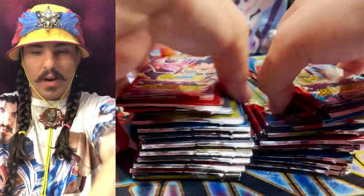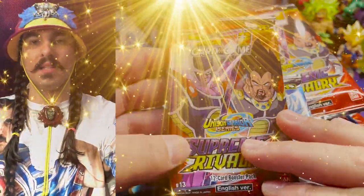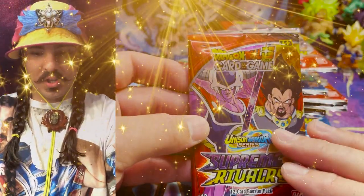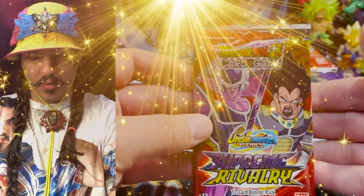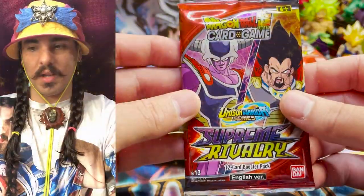We're going to pull a pack at random — 1, 2, 3, 4, 5, 6. Vegeta and King Cold — the two kings. Kings of their land. The sons that love to fight. Whoever knew these guys would have two sons that would love to fight each other so much. King Vegeta, King Cold — I bless you. Please bless the pack with the most supreme rivalry card we could possibly get from this beautiful Shrippum adventure. And there's our blessing of the pack.